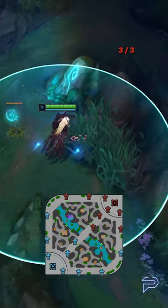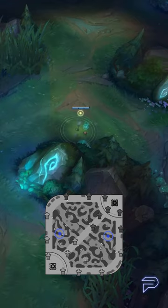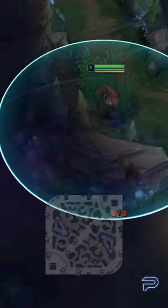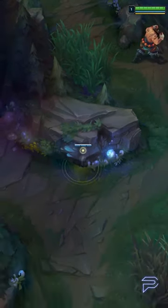Last but not least, we've got the Blue Ward. Similar to the Raptor Ward, it's looking to give you information about the enemy jungler. It'll let you know where they start and can also let you infer what their generic path will be, letting you be prepared for early ganks or a generally full clear timer.